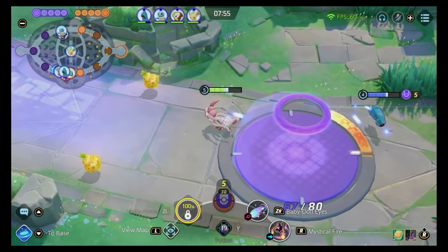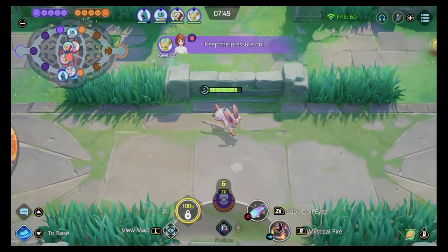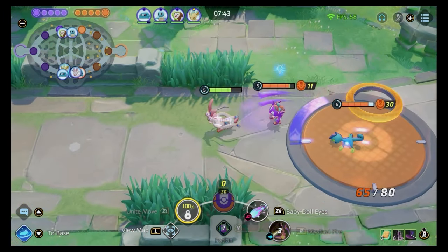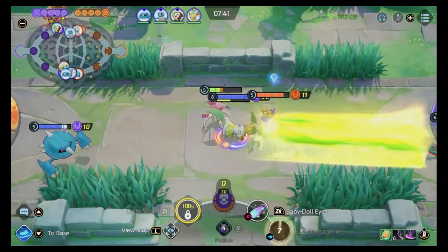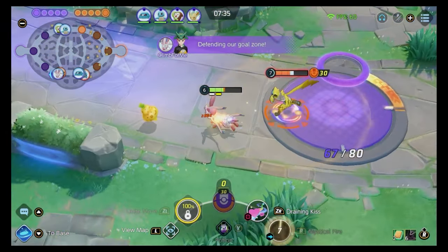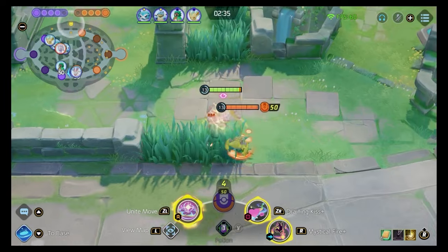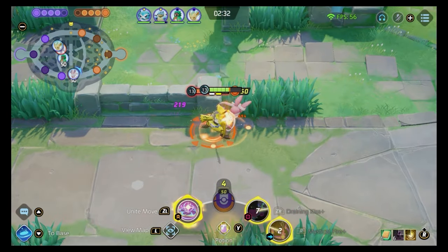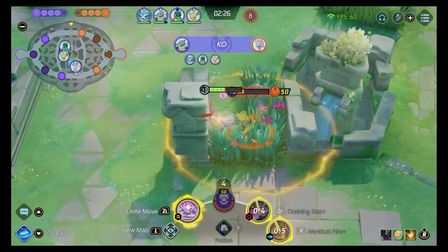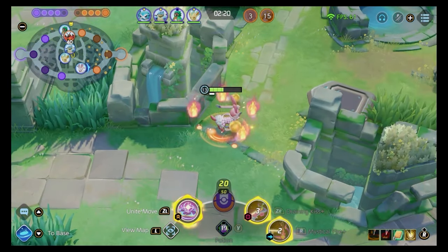Tip number eight: defend the lane towers. This is by far my pet peeve — it is the worst thing you can possibly do in Pokémon Unite. If there is no one defending a tower and you run off to take a Bowtoy and let the enemy score 20 points, they not only close your score lead, but they also gain more experience from scoring than you do from the Bowtoy. So it's a net negative payoff in experience on top of letting the enemy close the score lead. Be wary of keeping your lane winning and defend the towers.